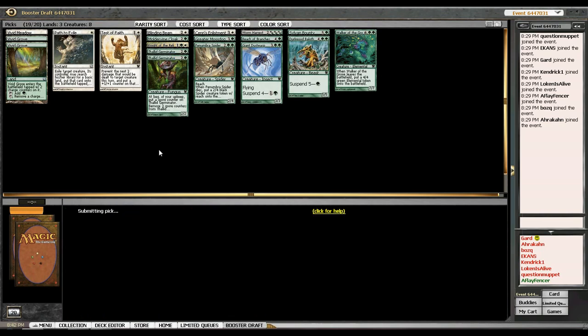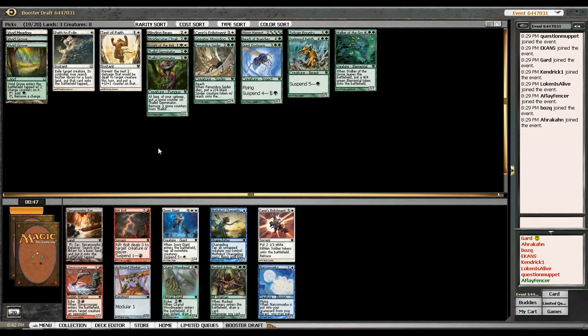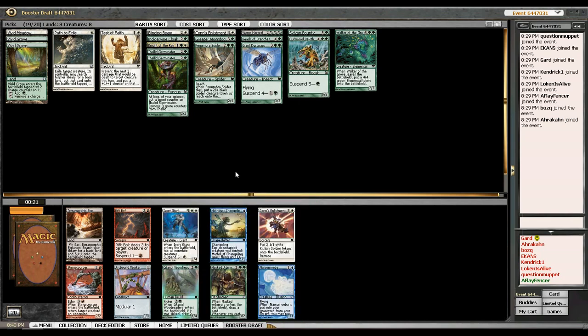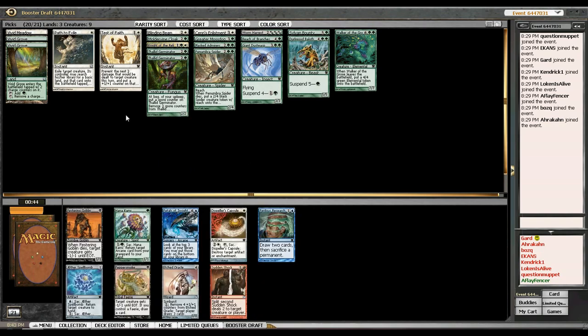I'll take that Amrou Scout — there should be another one coming up, or maybe the Ancient will wheel. If everyone passed all these green cards in the first pack I don't know why the Ancient wouldn't wheel. Another Sylvan Bounty — I'll take it but probably not playing two of them. A Mast Admirers, Terramorphic Expanse, Wood Reavers, and an Ivory Giant. I've played with Wood Reavers before — it's a little expensive. I've never played with Mast Admirers before. Ivory Giant would be better in my deck if I didn't have so many Thallids already.